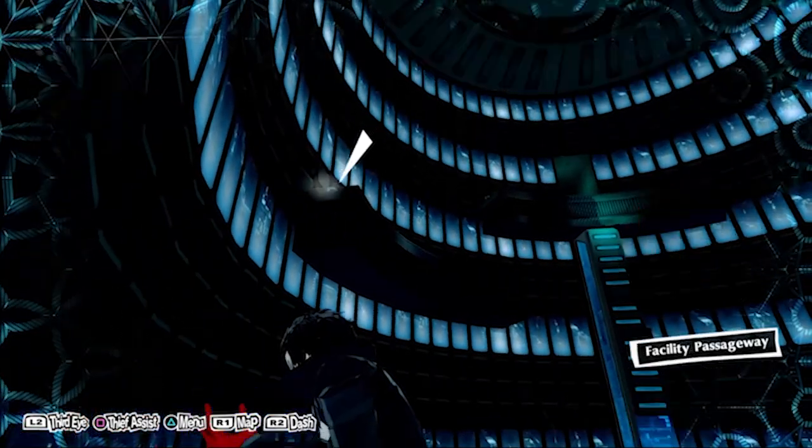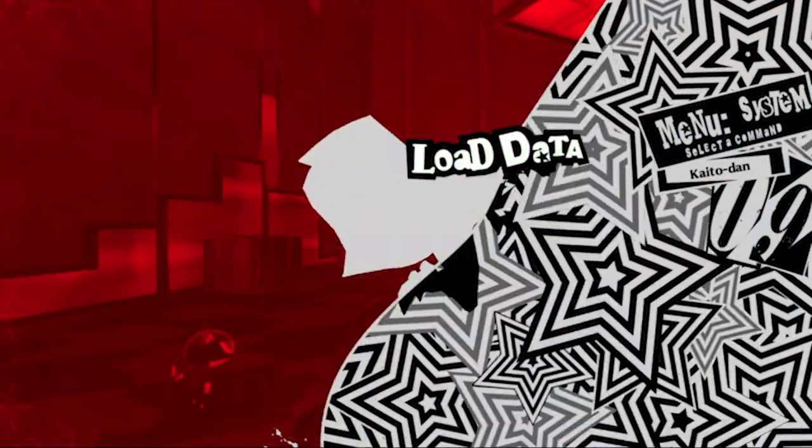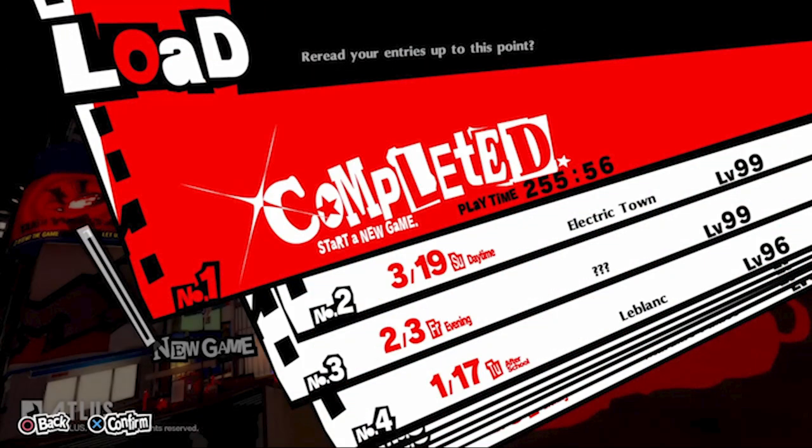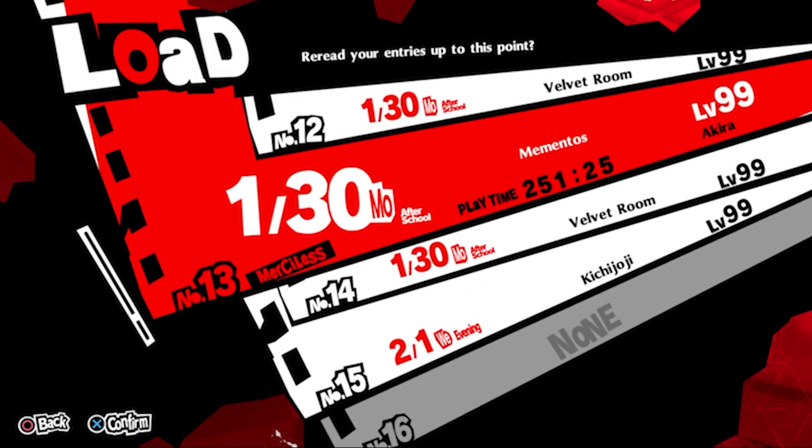you're choosing to make an investment of your time. The base version of Persona 5 takes approximately 72 hours to complete, and that's if you're rushing. Combined with a high schooler's schedule, I wasn't even done with this game by the time I had graduated.